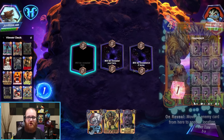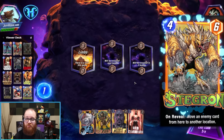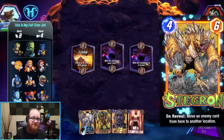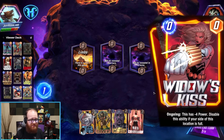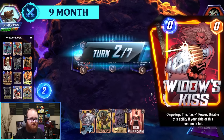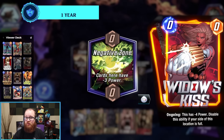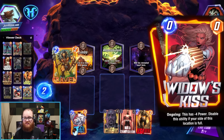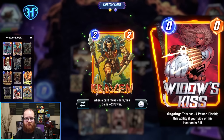Hello, welcome to a Marvel Snap deck highlight featuring a card that doesn't get a ton of love but is one of my personal favorites: Stegron, a 4/6 whose On Reveal moves a random enemy card at his location to another. This deck came about because Stegron has direct synergy with our latest card release, White Widow. The Widow's Kiss explicitly keeps its power penalty if there is space at the location, so we can play Stegron into the location with the Widow's Kiss on turn six, kicking something out and letting our Widow provide six points of power — her plus Stegron gives you a 6/12 with some utility in how things get moved around the board.